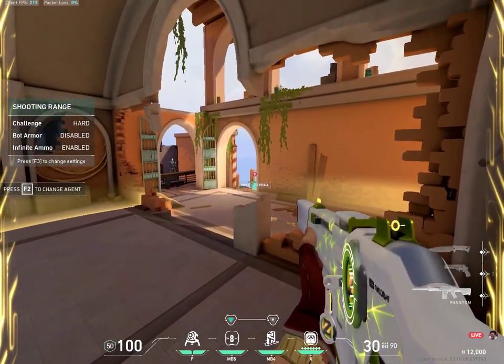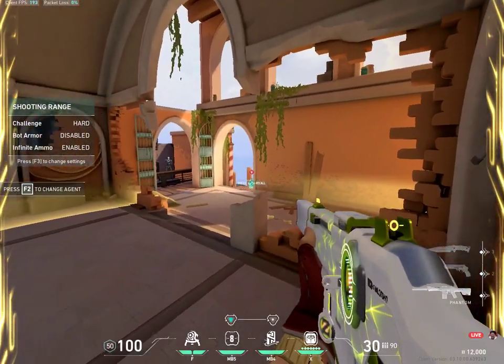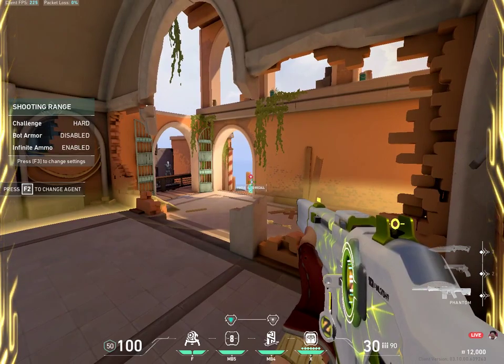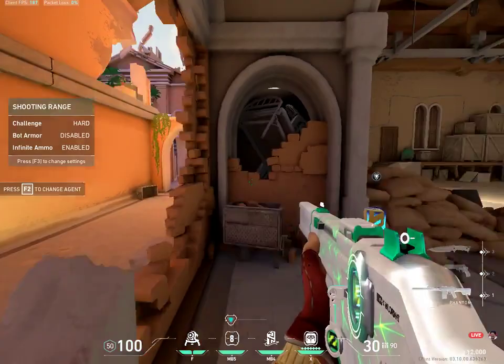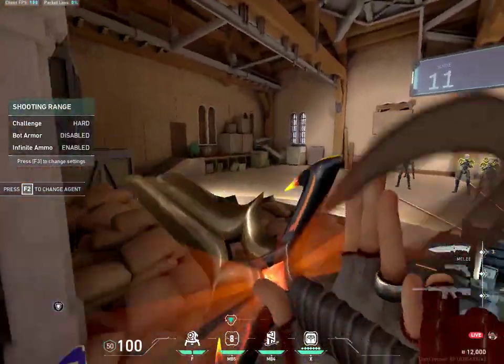You press the ability and the equip at the same time, like this. Now they hear you TP, but you're still in the same spot and you can re-peek the angle.